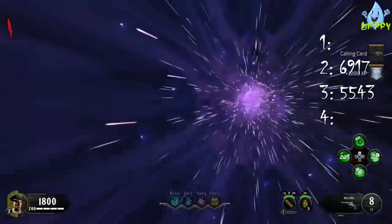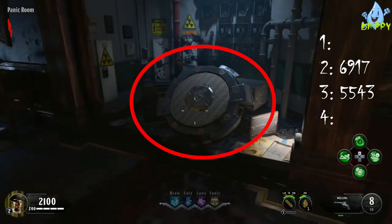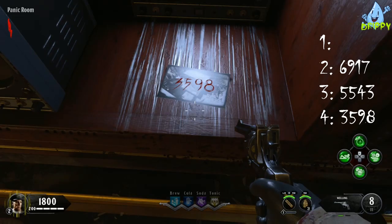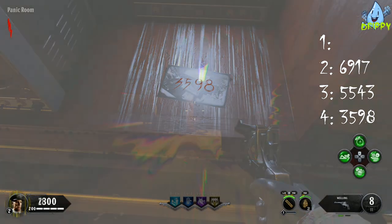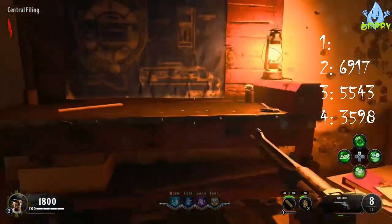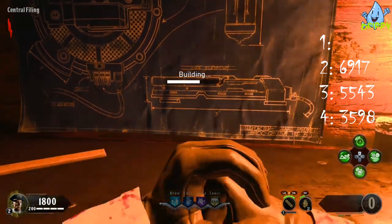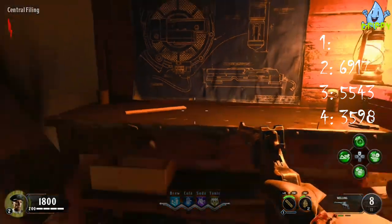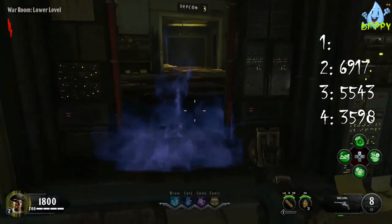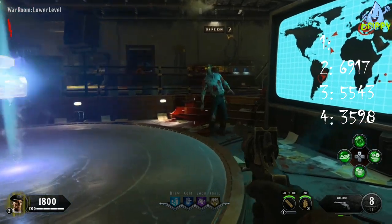Once at DEFCON 5, teleport in and go to the back of the room to get the final pack-a-punch machine part. Once you've picked that up, look around for the static TV and interact with it to get our next code. Then head back up to the main officers and buy the door that takes you to the central filing area. You'll find a workbench where you can build the teleporter piece to take us to Groom Lake. Once you have that piece, head back to the war room and interact with the teleporter with the new teleporter piece — this will move the teleporter to the centre of the room.